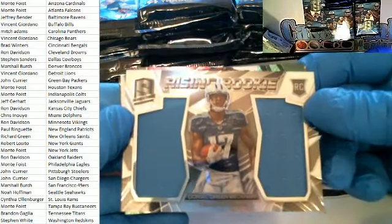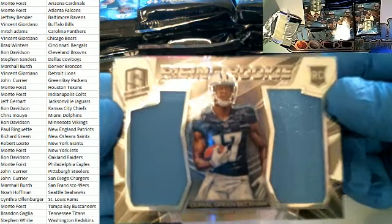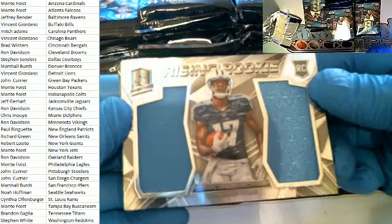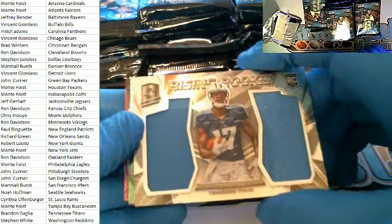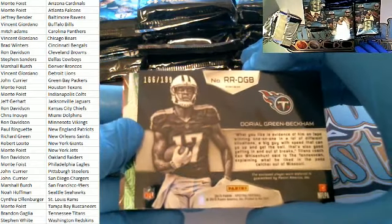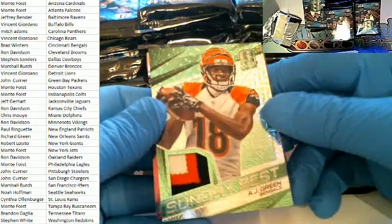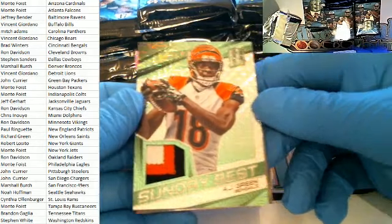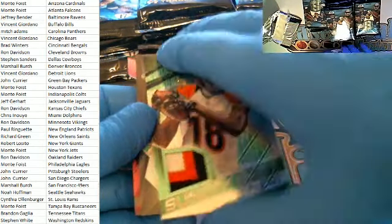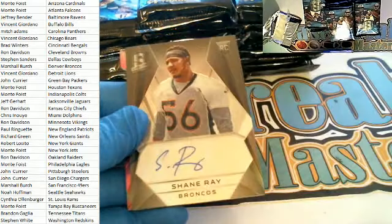First up is an Odell Beckham Rising Rookie dual patch for the Tennessee Titans — I believe he had a touchdown today too. That's going out to Tennessee Brandon G., 166 of 199. Nice one there for Brandon. Next, a Sunday Best AJ Green green card, three-color patch — nice one there for the Bengals. That's Brad W., 4 of 25.